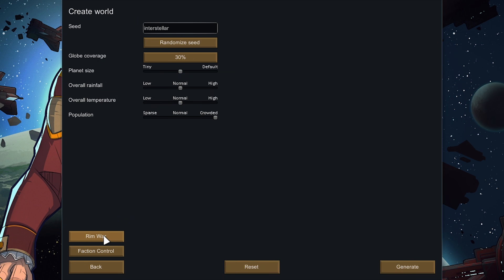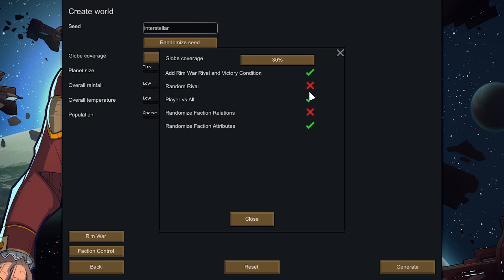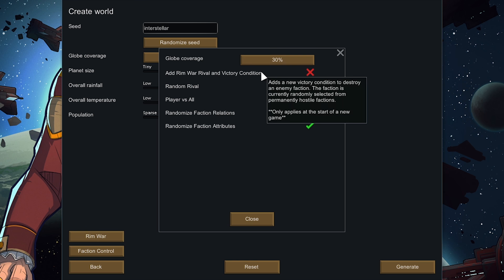Before generating the world, go to RimWar and set it to Player Versus All. This basically makes you at war with pretty much everyone — there'll be one or two factions not at war with you but they'll still be really hostile. You can still trade with them, but if you lose any relations at all they'll go to war with you. I don't really care for RimWar's rival and victory condition — you can randomly get this if the AI decides to wipe out your rival. You can just pick any faction, say you're going to take them out, and that becomes your victory condition.